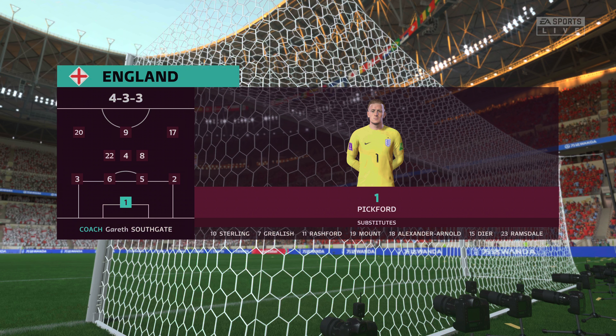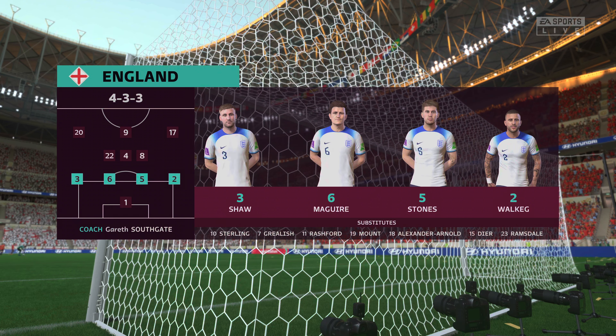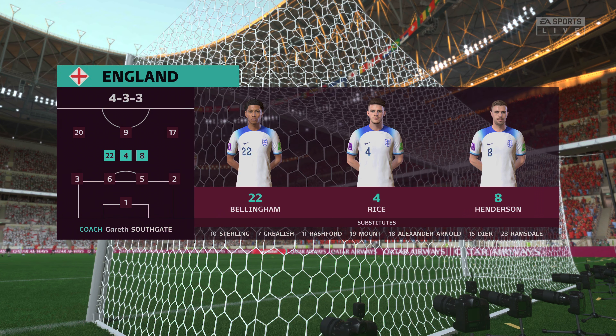The England first 11. Jordan Pickford begins in goal. Kyle Walker plays alongside Luke Shaw as full-backs. Phil Foden plays with Bukayo Saka on the flanks, and the main striker today is Harry Kane.